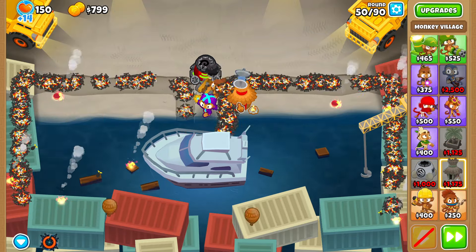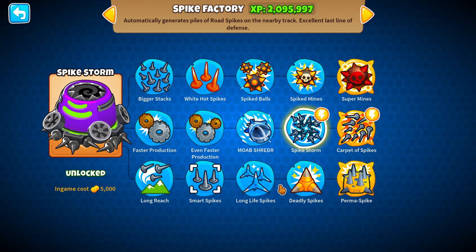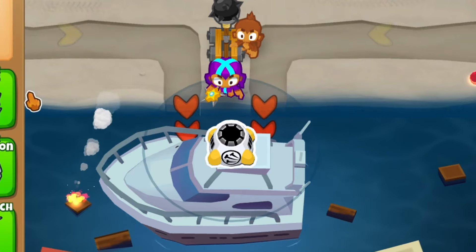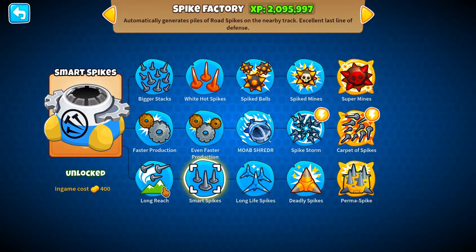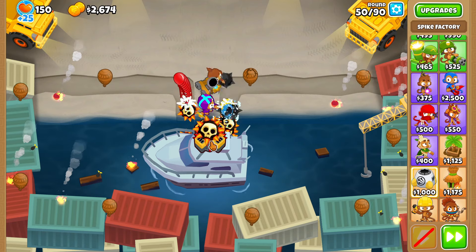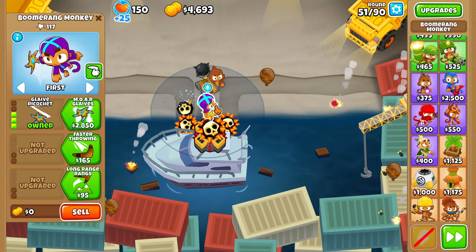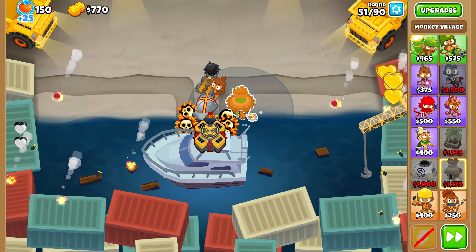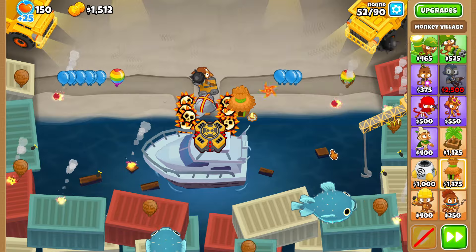Wizards didn't even work — not even close. Carpet of spikes — we give all these guys camo detection, activate this as soon as possible. Jungle drums, faster throwing... nope. What if instead of the spike storm we go top path? I can put it on top of here — I completely forgot about that. That's a perfect spike factory replacement. We go spiked mines and even faster production. These will come in, hopefully get taken care of. That's so much better because it can hit anything too. Round 51 is done — it can take care of camos. Perfect.